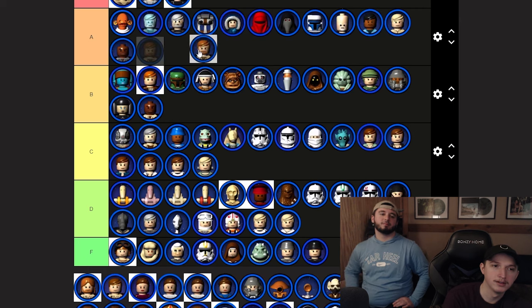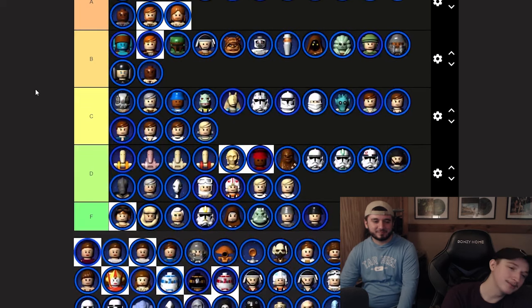Episode 2 Obi-Wan — 'they're using a bounty hunter named Jango to create a clone army.' This is space Jesus Obi-Wan. Hard not to put him in S or A. Going A because Episode 1 Obi-Wan is S — that's the Negotiations icon. I can agree with that.